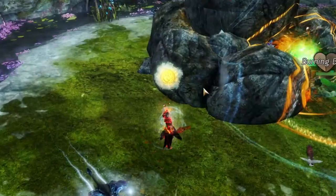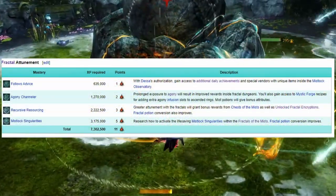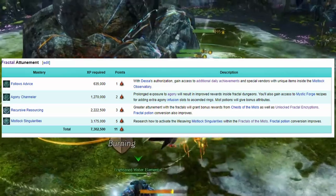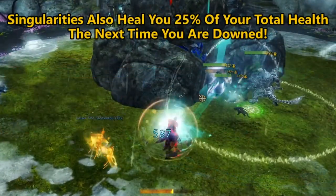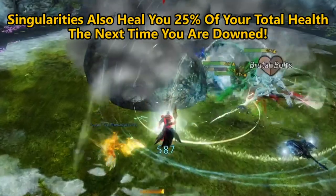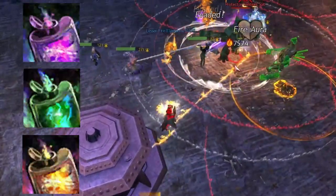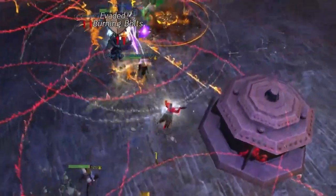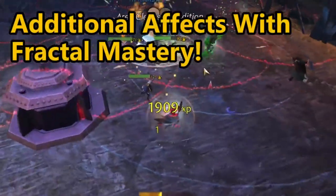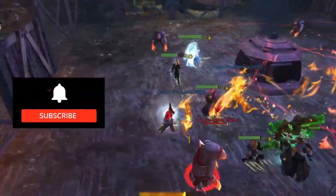To make fractals easier, first look at the mastery tracks, which give benefits like bonus rewards, special vendors inside the Mislock Observatory, and unlocking Mistlock Singularities inside fractals — which grant five free agony resistance when activated. Next, the consumable fractal potions — offensive, defensive, or mobility — can stack, and depending on your fractal attunement mastery level can earn you additional bonuses.